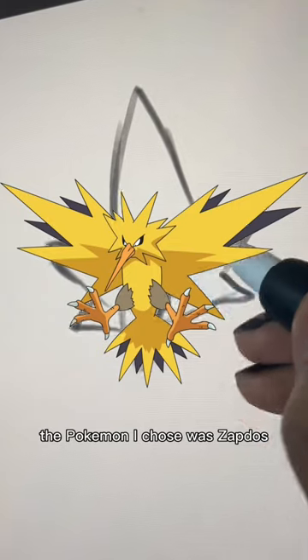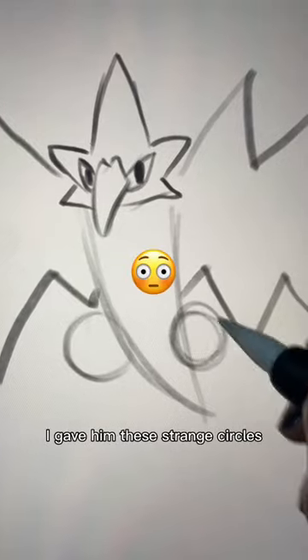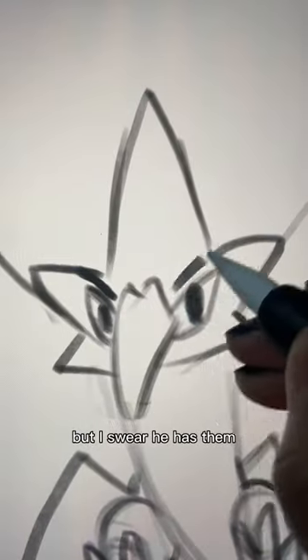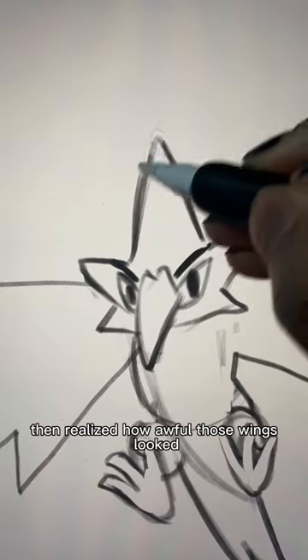Drawing Pokemon from memory. The Pokemon I chose was Zapdos, and I immediately got these wings wrong. I gave him these strange circles, but I swear he has them. Then I gave him some random eyebrows and realized how awful those wings looked.